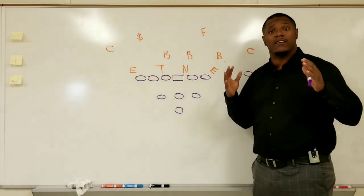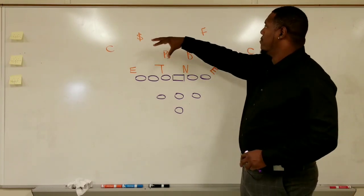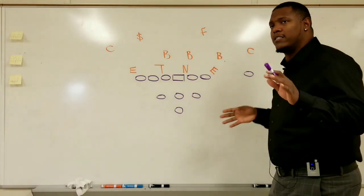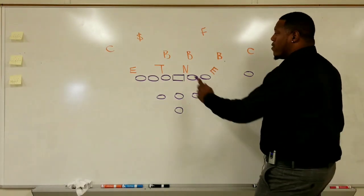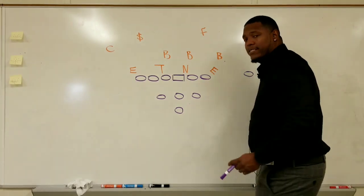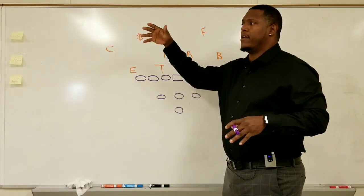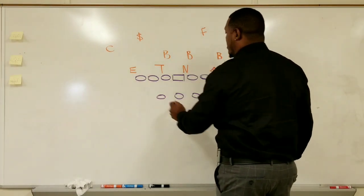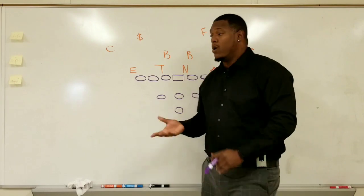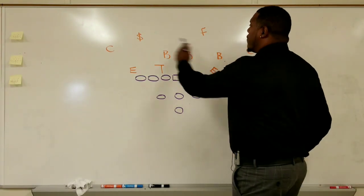To understand how to stop Lamar Jackson in this diamond formation, you have to understand what they do, how they do it, and who they've been doing it to. I have up here a 4-3 base defense cover-two shell that the Cincinnati Bengals ran against this diamond formation. Two things to remember: they run a 22 personnel offense — two backs, fullback Rashard and tailback either Ingram or Edmonds, and two tight ends, Boyle and Andrews or Andrews and Hurst.